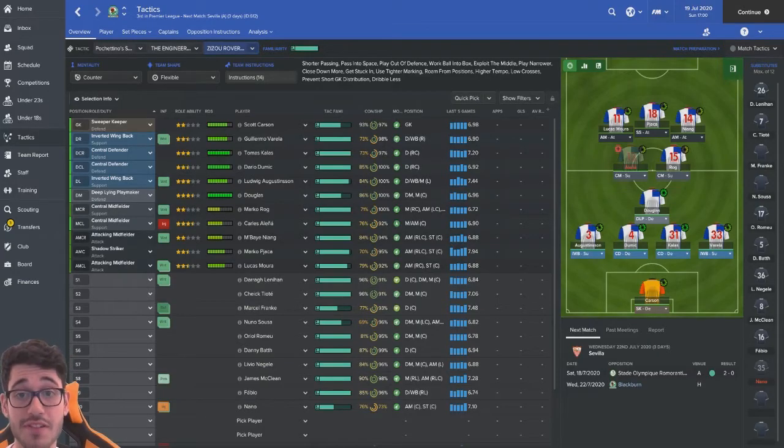Okay guys, hey how are ya? Episode 57, and as promised, this is going to be the tactics video. What we're basically going to discuss is the tactical approach that we took last season that led us to the Europa League, touch on a small amount of details as to how it works and what the inspiration behind it is, then go into more detail about how I managed to turn our poor away form around. Both a home and away tactic will be in the description for you to download, just in case you want to plug and play it yourself.